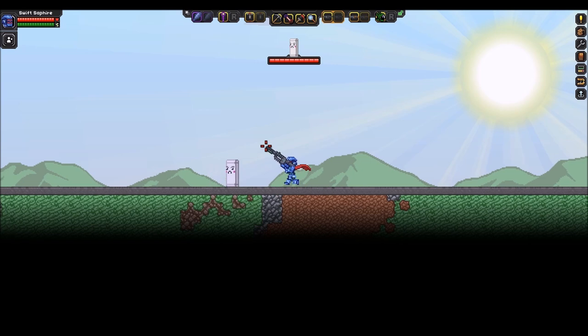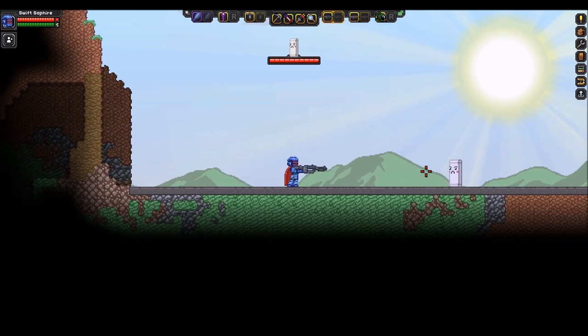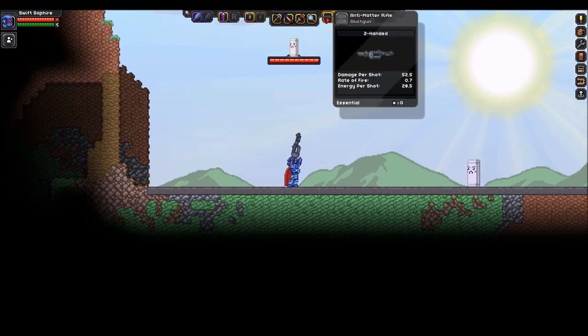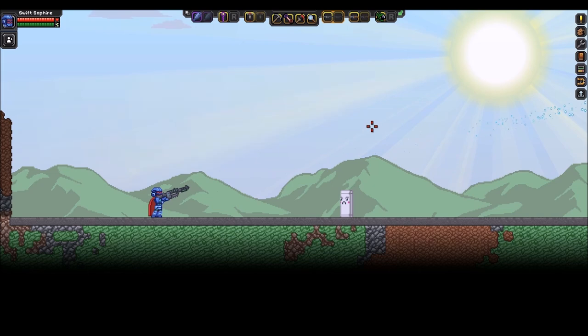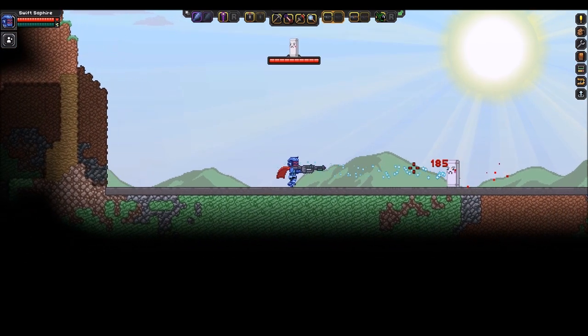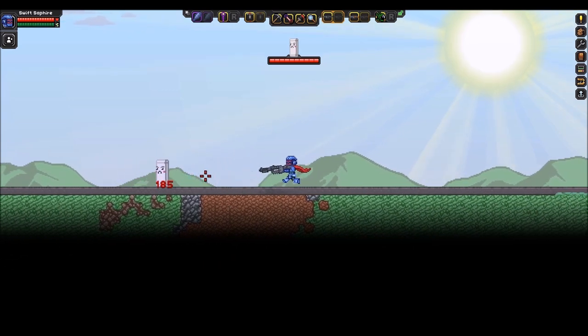Moving on from that, I have the Anti-Matter Rifle — yeah, that's what it's called. This one I've been struggling to get the sound effect to work just right, but I love the projectile so much. It shoots like a little black hole and it's really fast. It looks awesome. I've got a slower rate of fire on it because it is kind of strong.